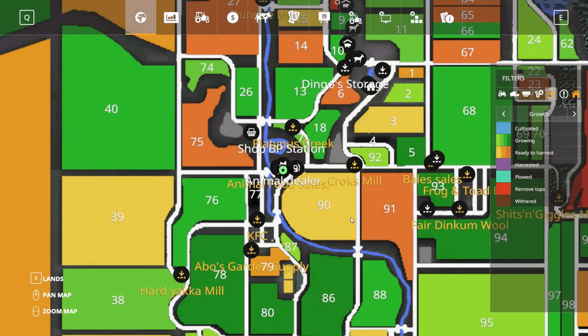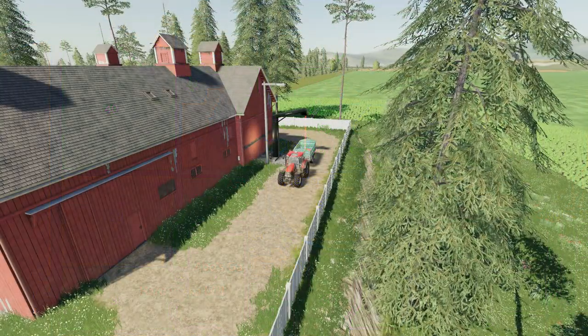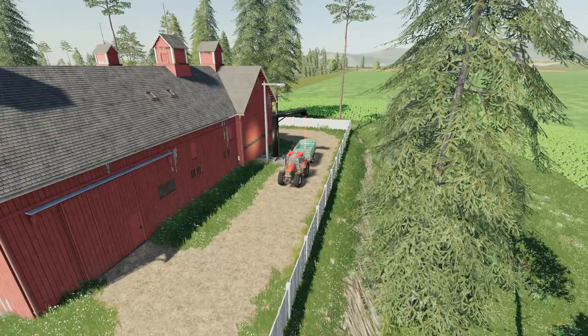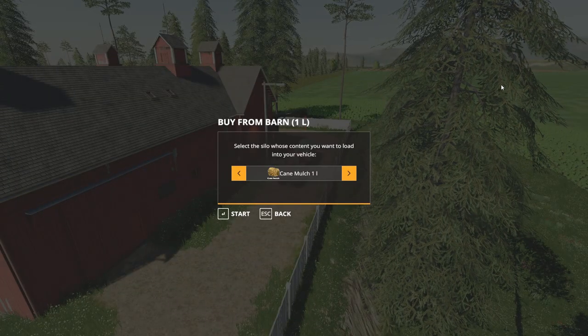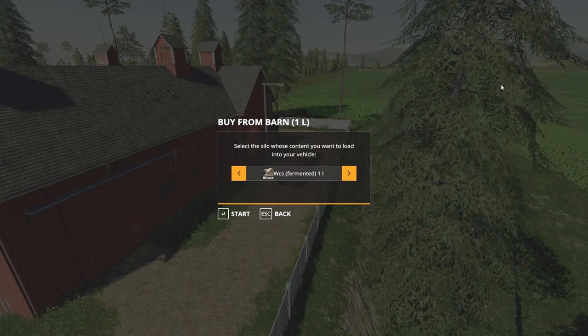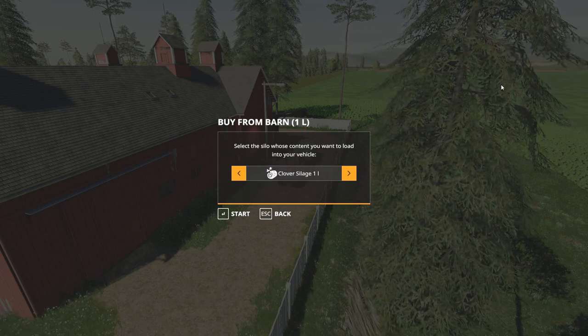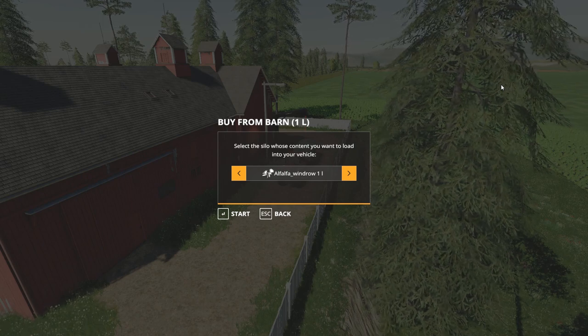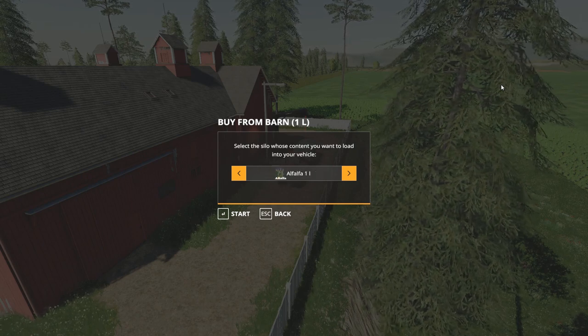Next up is bale sales, which you can see just by Field 68. Not only can you sell all your straw products here, but you can also purchase quite a lot as well. There's more than just the basic straw stuff: the likes of alfalfa, clover soybeans, whole crop silage, whole crop fresh, corn stalks, clover hay, and everything else. So there's a big list of items you can purchase from this location.